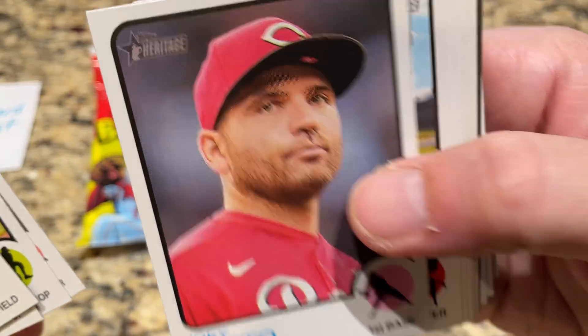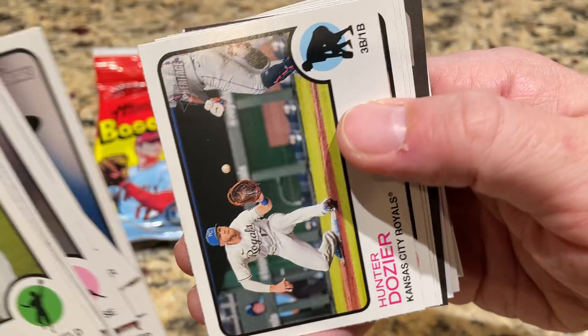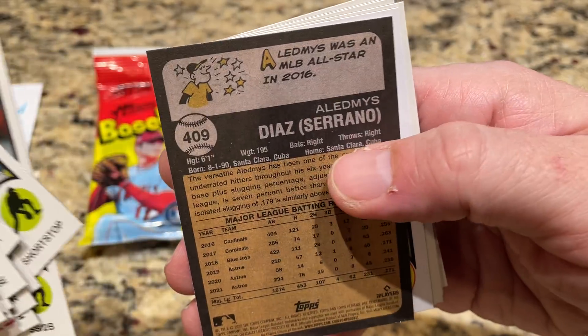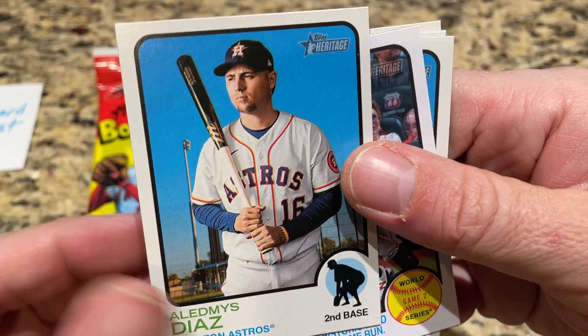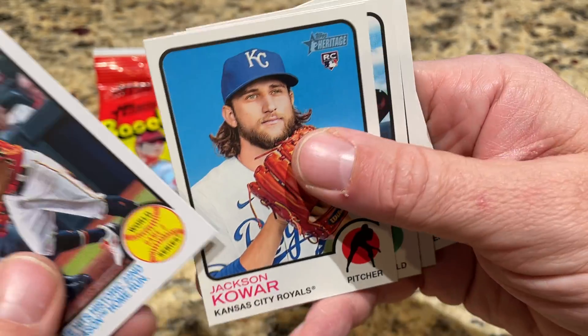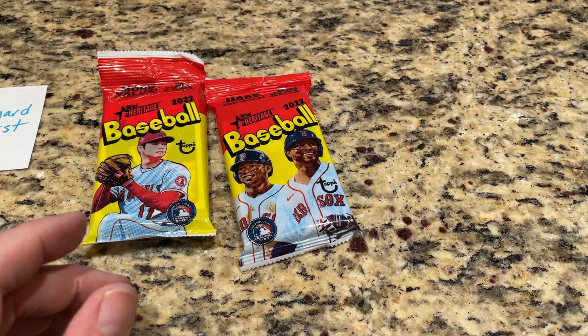Cincinnati's been making Joey Votto kind of mad, trading away some of their nice talent — guys like Eugenio Suarez and Jesse Winker. Got another hit coming up — it's a short print hit. It's Ledmise Diaz, card number 409, so a short print right there. We've pulled three or four of those now, which is right in line with what you would expect at one every four packs.